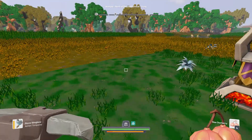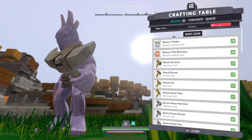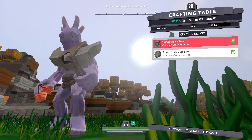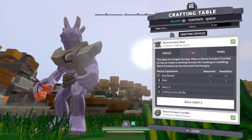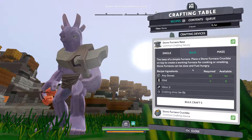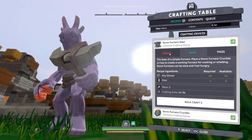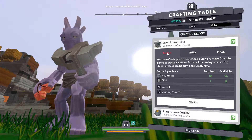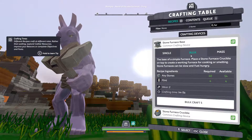It seems that what we need to do is craft a furnace. For making a furnace, we need these two things — we need to craft a stone furnace base. Can we bulk craft? Yes, we can do five. We need four of those, so we are going to craft five of these. We are going to craft five of this component too.